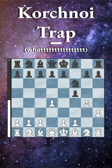Black's best move here is to resist the urge to win a pawn, and instead simply play pawn to d5, at which point we can develop knight to f3, and we are completely fine here.